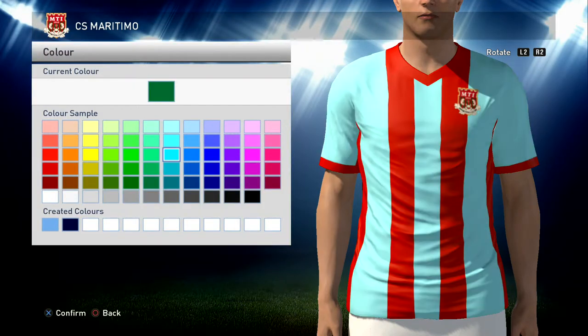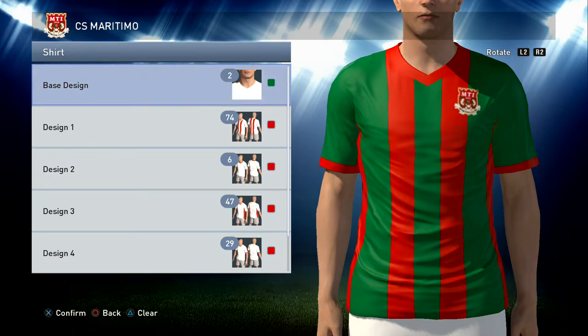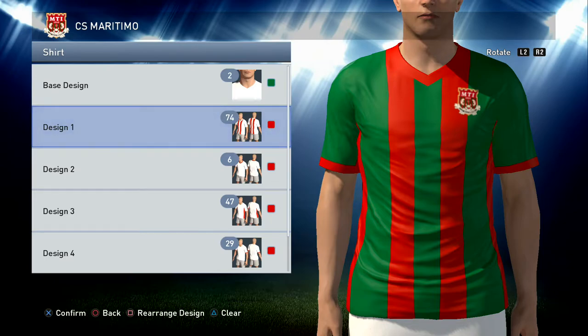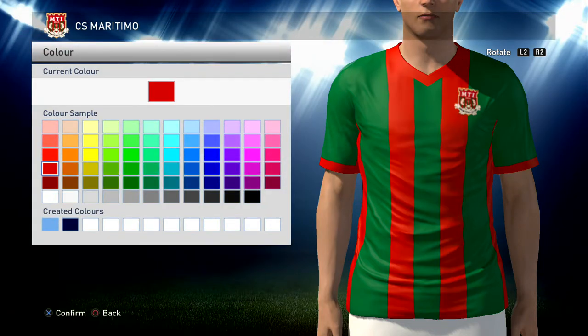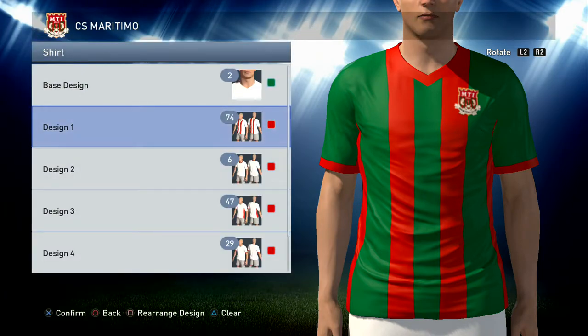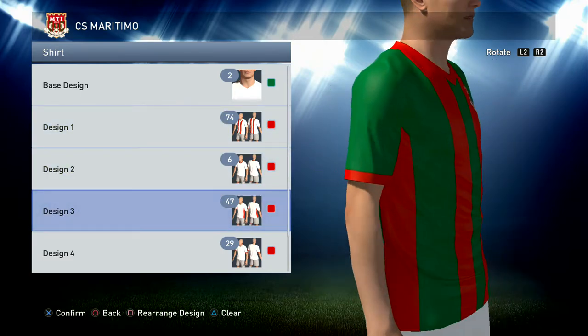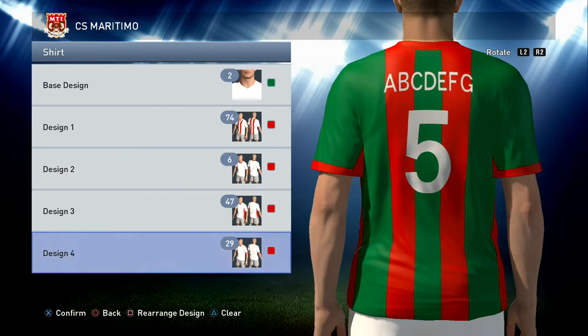Base design number two. The green we're looking for is six from the left and two up from the bottom. All the rest of the pattern on this one is going to be in red — the bright red. That's 74 in the red: left-hand column, four down. That red is used all the way through — 74 for the collar DL, 47 for the underarm DL, and 29 for the bottom of the sleeve DL, all in that bright red.